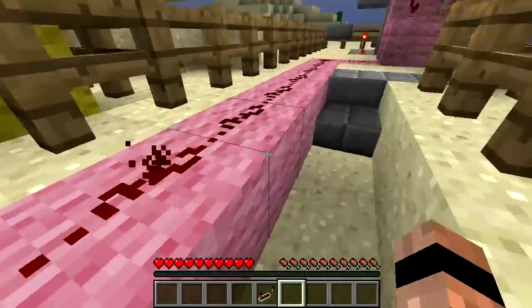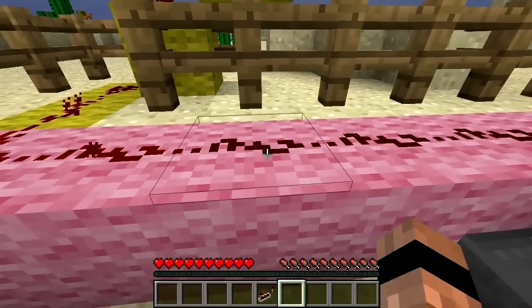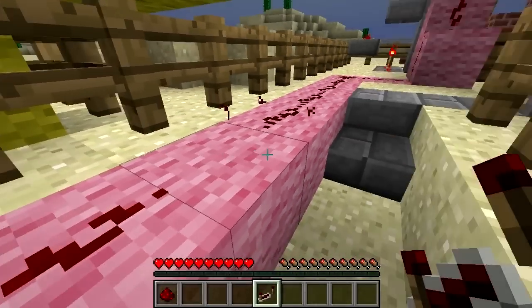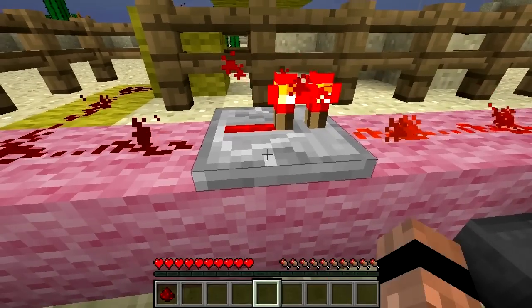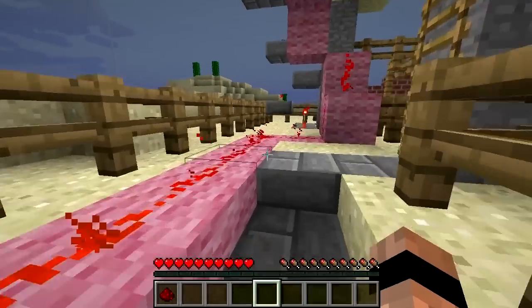Redstone current can't travel more than 15 blocks before it fades out, so you need to plan ahead. If your redstone current is going to be longer than 15 blocks, you'll need a redstone repeater, which essentially renews the power, allowing it to travel another 15 blocks.